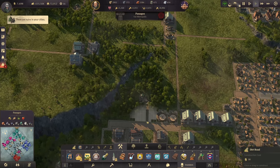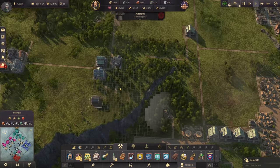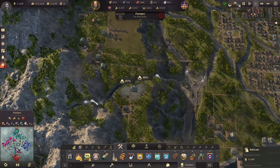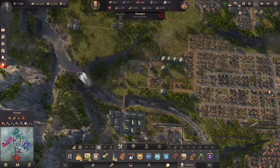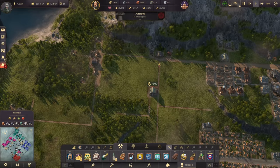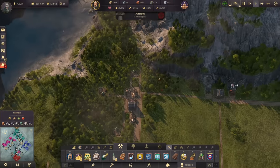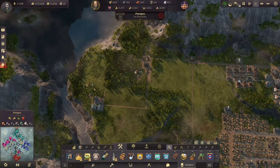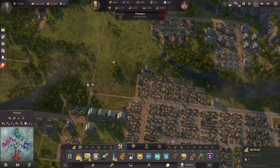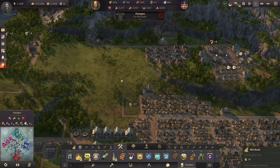Then we can get rid of — wait — this we can actually keep. These guys we can also move a bit further away from the city, so it's all just a moving process. There's still a very upgraded warehouse that I certainly don't want to remove here, so let's just have it in this area for now. Those I can get rid of. Police station — it's always good to move them around a bit. There's a warehouse we don't need, and basically a lot of space in this area now.